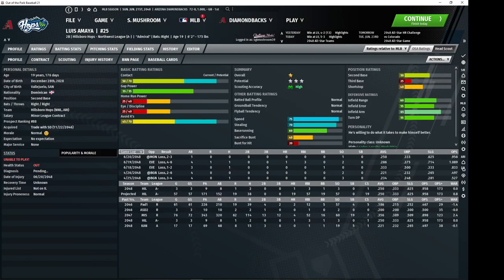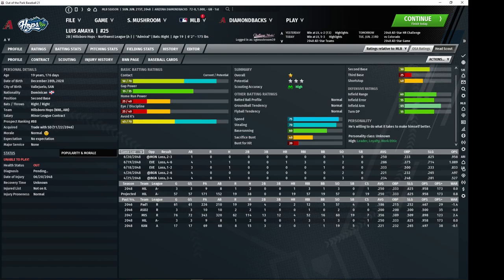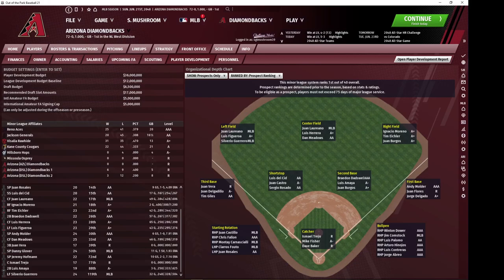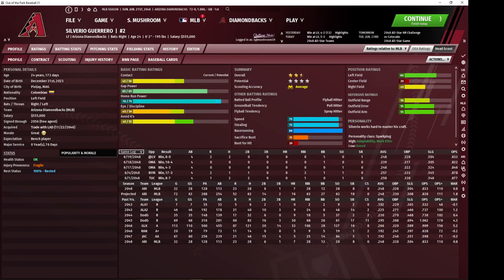Luis Amaya — and I apparently have 19 top 100 prospects despite the fact that there are exactly 40 teams. He's a good second baseman who might end up at third base and can play pretty much any infield position. Really nice contact tool — his eye and power aren't super great, but he is nonetheless capable of being a decent starter. Our last top 20 prospect is of course Silvino Herrero, who we've seen already.